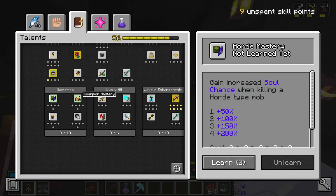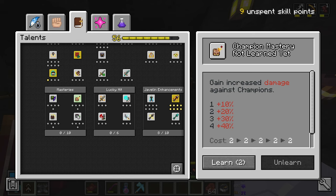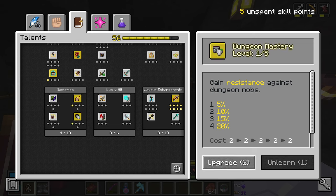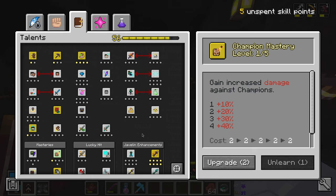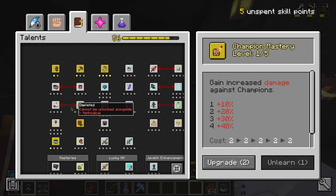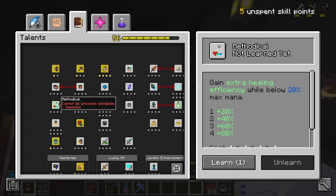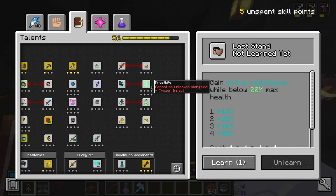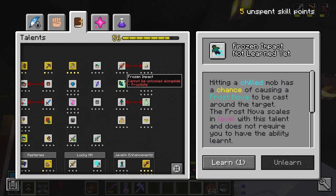Gain increased soul chance when killing a horde type mob. Gain increased damage against champions - yes please. Gain resistance against dungeon mobs - that's cool. I still have five unspent skill points and I've kind of tried splitting them everywhere. I'm still very split between what stuff I should take with the arrows. So guys, please let me know down below in the comments what you suggest I take.